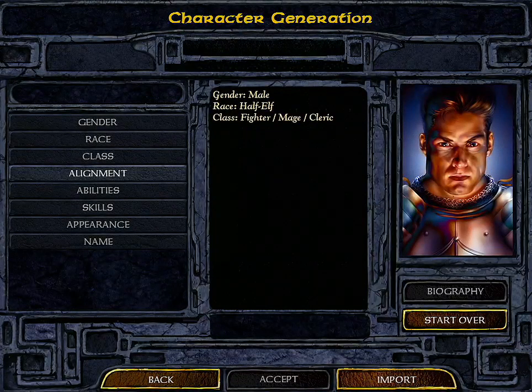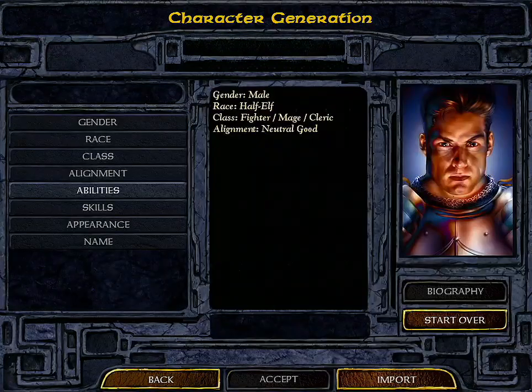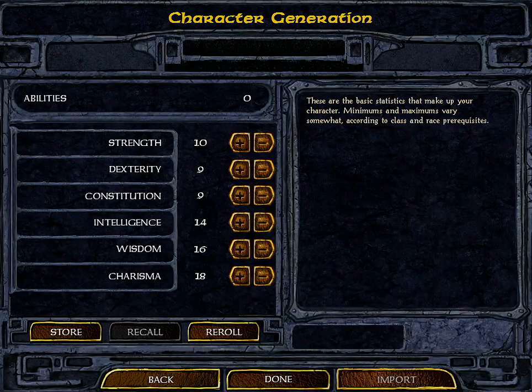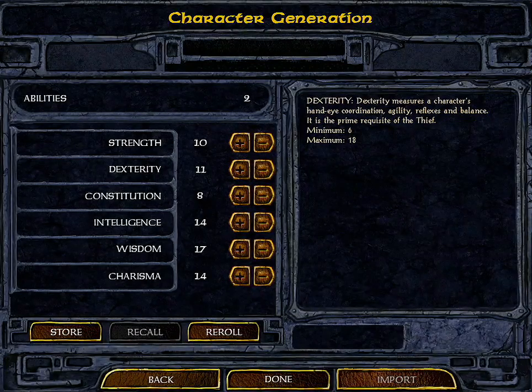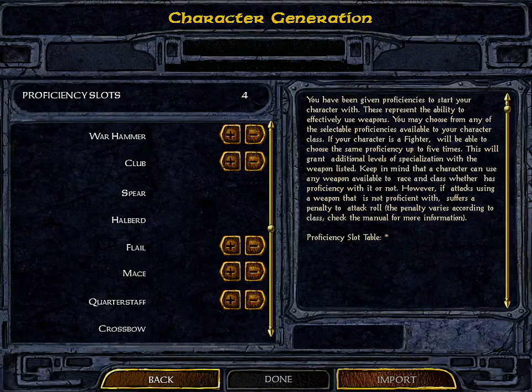This character may specialize in but not master any weapon they can use. We're going to go ahead and pick that — it seems pretty cool. For alignment, you choose whether you're lawful good all the way down to chaotic evil; I'm going to be lawful good. For abilities, you can choose to reroll them or customize them yourself — like if you want more strength and less dexterity.